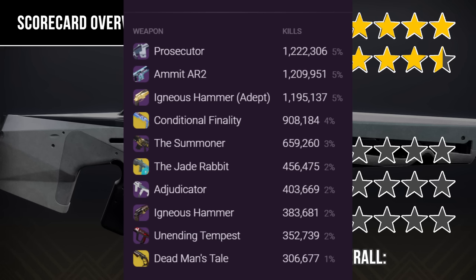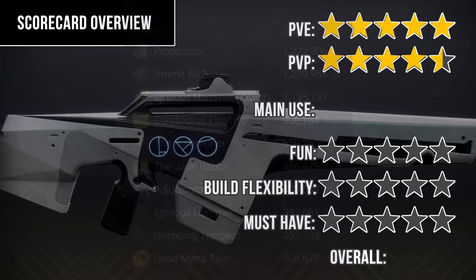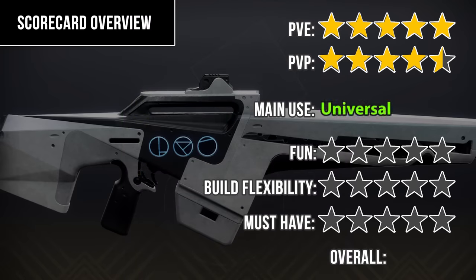In regular PvP — quick play and competitive — Prosecutor's in the top three, alongside things like Conditional Finality. The main use: Universal. The fun factor: five. There's something about shooting 450s — they're smooth. It's got an amazing sight with a 1.6x zoom. The combos are fun and powerful. Feels sturdy and strong. Build flexibility: five — any class can use it, any character. For the must-have score: four out of five. It depends on the value you're placing on an arc legendary auto rifle in PvE.